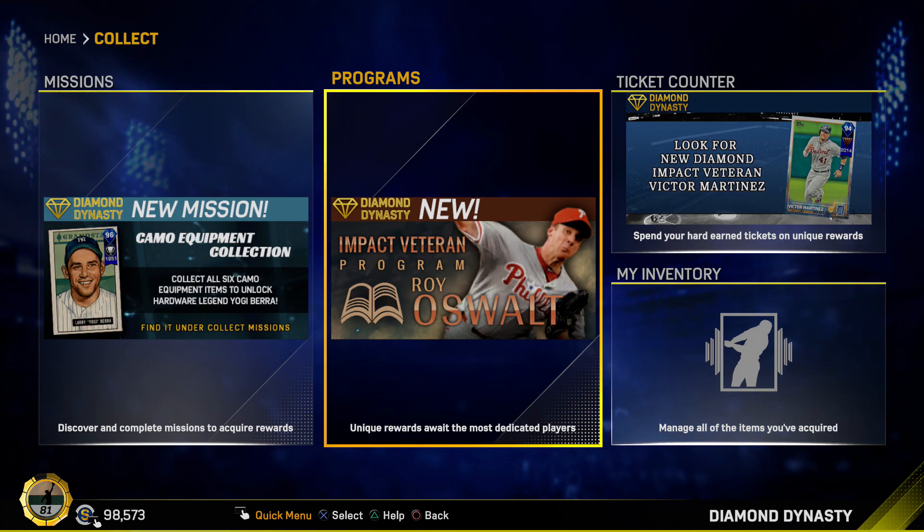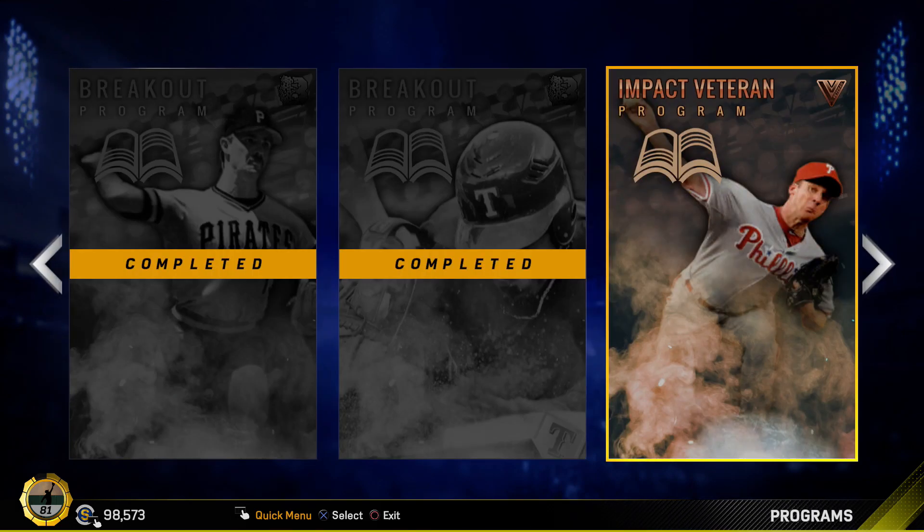What is going on guys, Cougs46 here bringing you another MLB The Show 17 Diamond Dynasty video. We got a brand new program introduced to the game today for a diamond player. He is a brand new legend and it is the first impact veteran program that we've got so far in the game. The legend is Roy Oswalt.